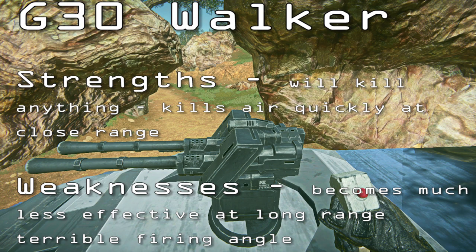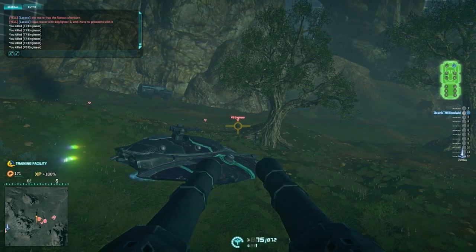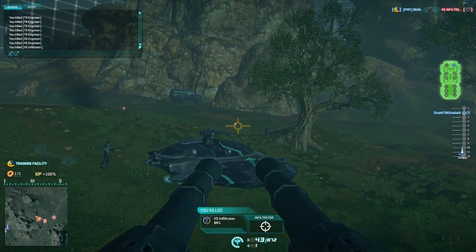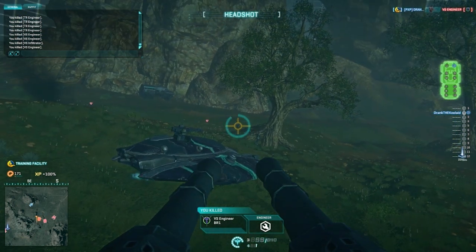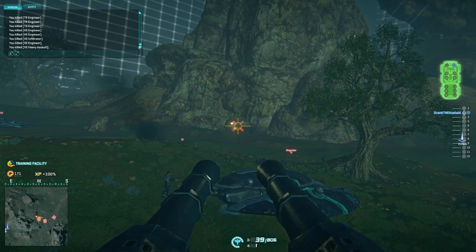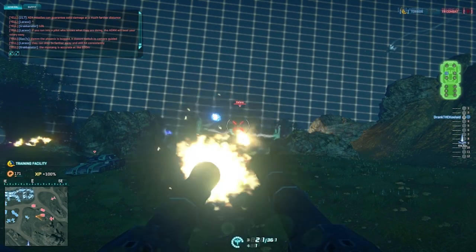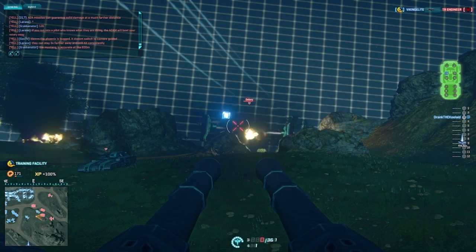The last two weapons are the Walker and the Ranger. We're going to compare these two as well because they are both considered anti-air weapons. One of the main differences is that the Walker can actually kill everything in the game and does it quite well out to a certain range — it's a lot like the Basilisk in that regard. The Ranger can only kill aircraft and infantry, and it does that very poorly, at least the infantry part. The Walker also has a much higher rate of fire and holds 75 rounds per magazine. The Ranger fires very slowly, has very slow projectile speed, and only holds 29 rounds per magazine.